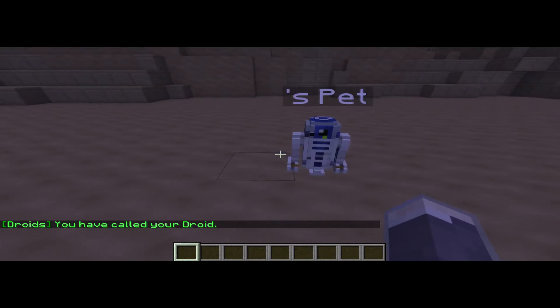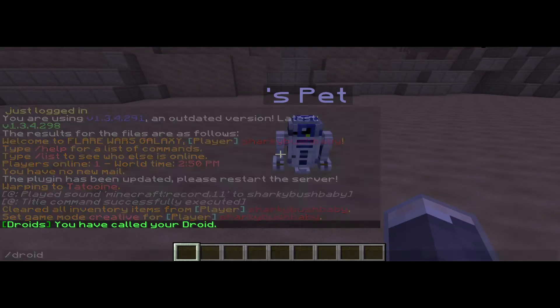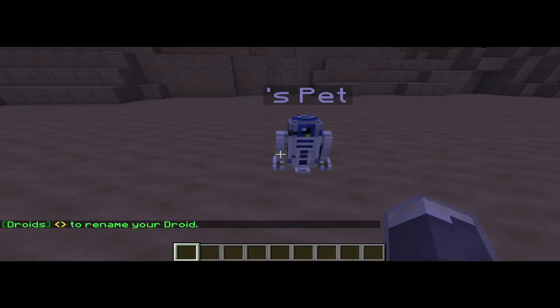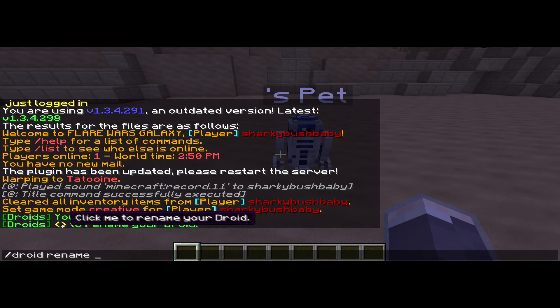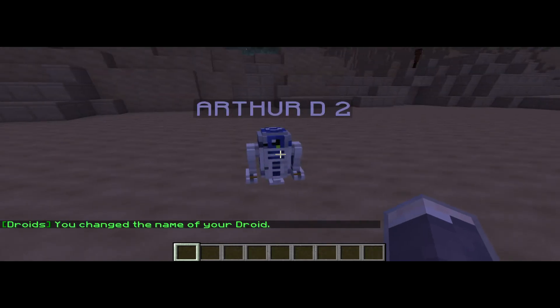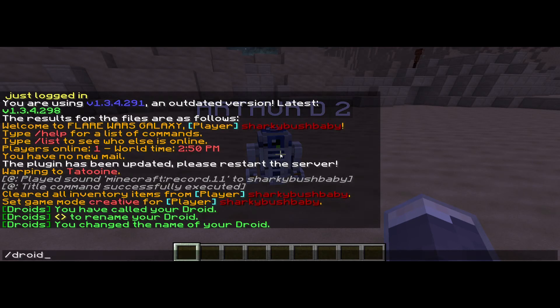You can rename your droid — type 'force house droid rename' and click on the yellow thing, or type 'droid rename' and give it whatever name you like. I'm gonna call him Arthur D2. There you go, that's his name.